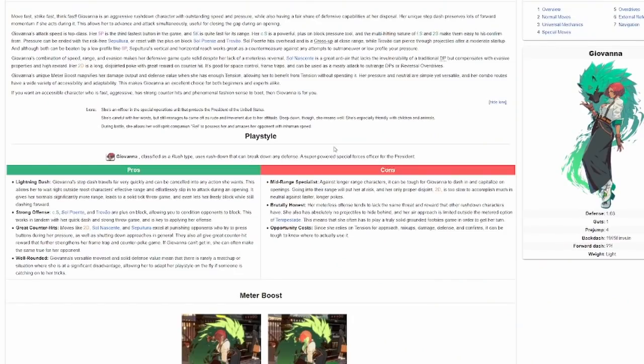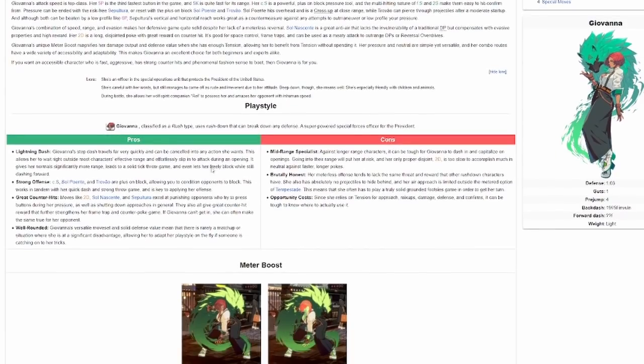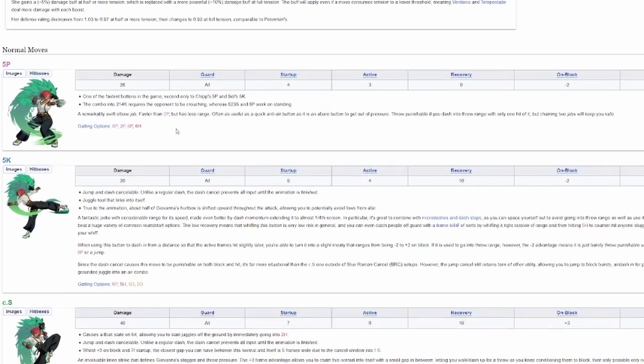So here we are on Giovanna's Dust Loop page, and immediately we can see a playstyle tab that shows the pros and cons of the character. Right away I see strong offense - close slash, Sol Puente, and Trevao are plus on block, allowing you to condition opponents on block. We now know we have three plus moves. Here's our frame data and our hitboxes. The most important things we want to look at are startup and on block - we're just going to be looking for things that are plus and things that are punishable.